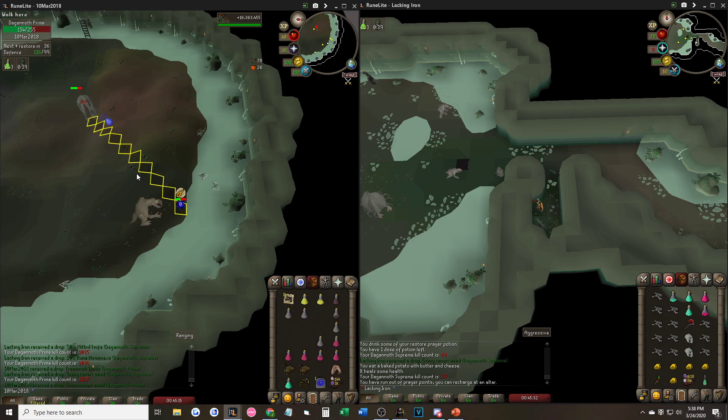One way to fix it, if Prime goes out of range of long range, is to try moving him by walking under him. This is very annoying, and if it happens, you can either try to fix it by walking under him, or just restart the entire entrance and wait until Supreme and Prime are up again.